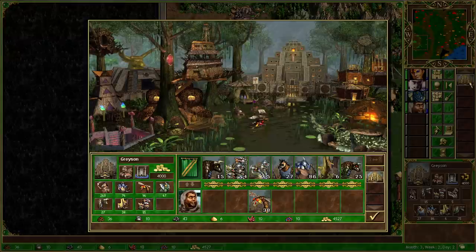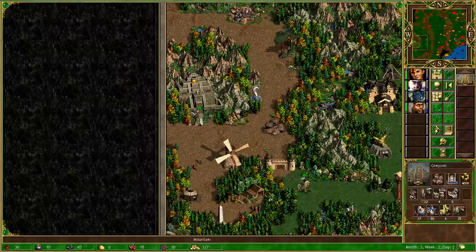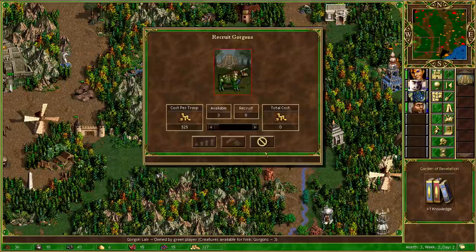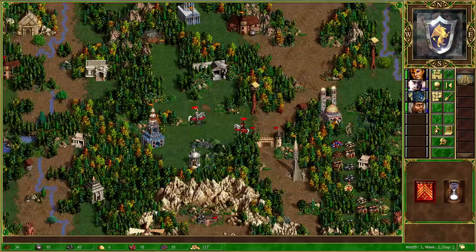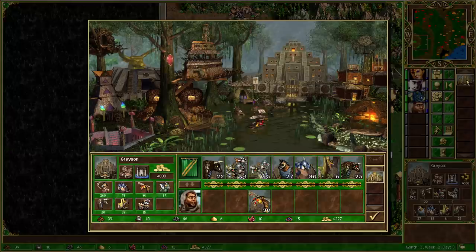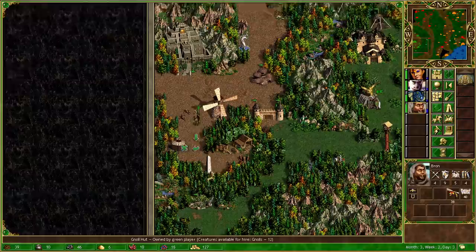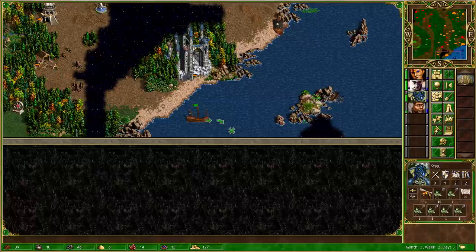To upgrade these we need 6,500 gold and 5 sulfur — we can afford the sulfur. I do want to upgrade these, but for the most part I just want to keep spending on gorgons. Orange is about to take the town back, so Red just has the one town now. I'm hoping they're going to stay aggressive. Going to buy some more gorgons, end the turn there. I should have actually bought the basic gorgons instead of the upgraded ones, but never mind. Probably not going to use the gnolls, but still.